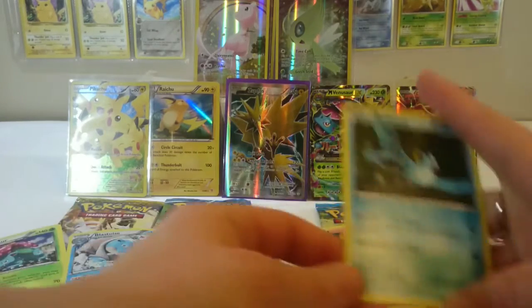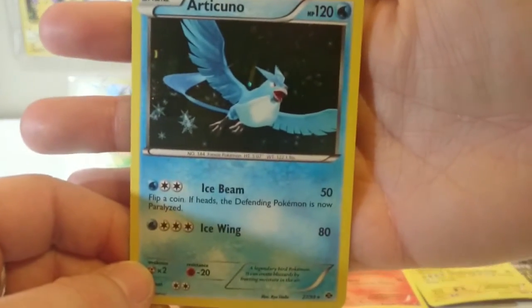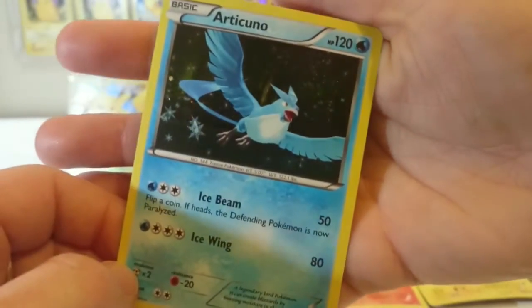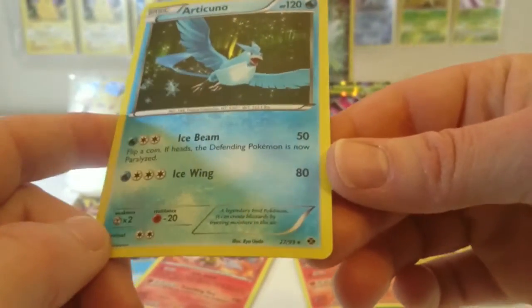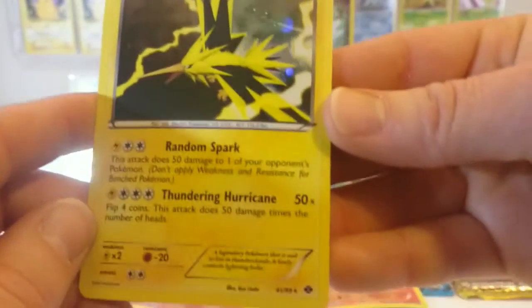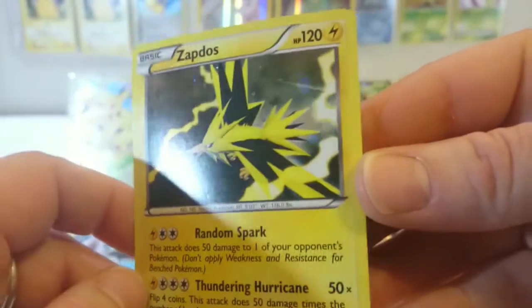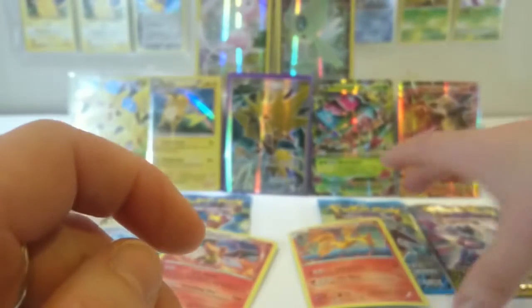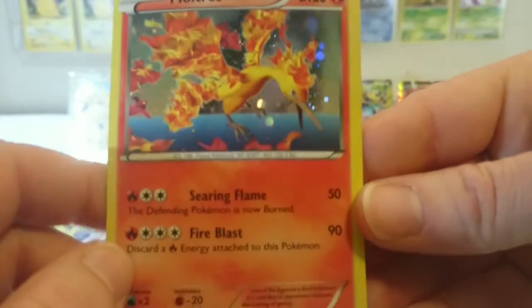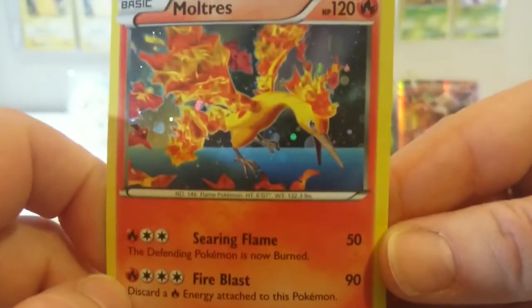In this set here we have the three legendary birds. So this one here is Articuno. Very pretty holographic in the background. We've got the aurora back there too, so that's really pretty. Very nice. Then we have Zapdos — it's an awesome lightning storm he's flying through. And then we have Moltres. Looks like she's flying over water. Pretty.